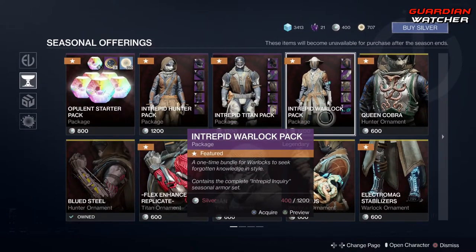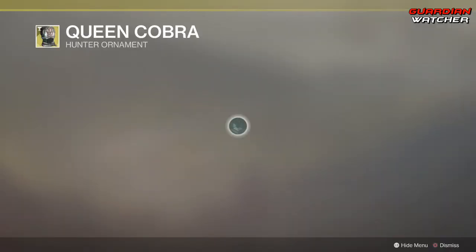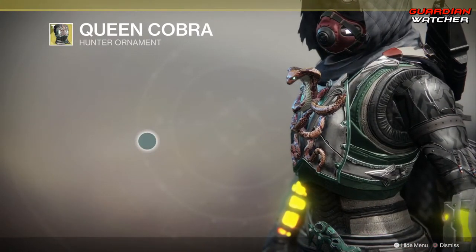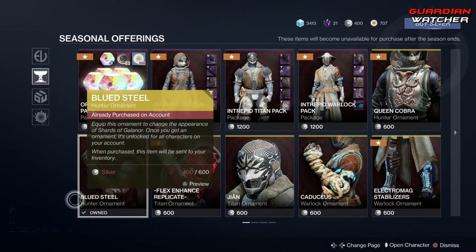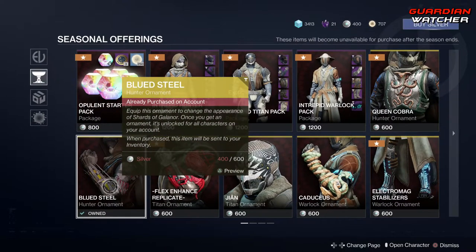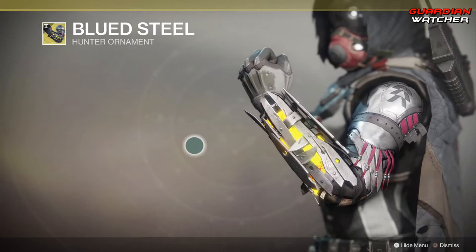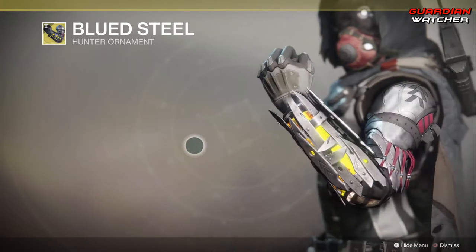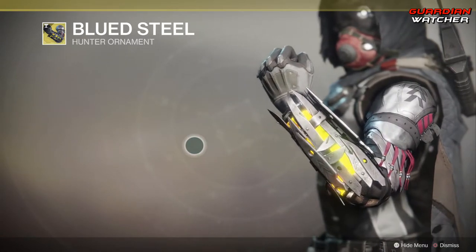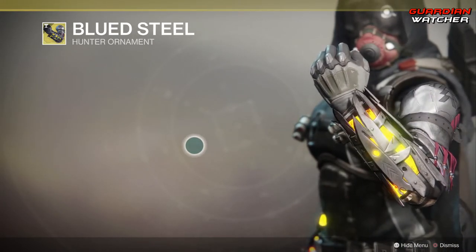Then we also have ornaments. We have the Queen Cobra, and this is for the Ophidian Aspect exotic. I actually like that — it's a very interesting ornament. Coming down here, we have the Blue Steel ornament for the Shards of Galenor. And instead of the Shards looking all destroyed, it actually looks like they're together. I've been using these Shards inside of one of the new activities in Season of Opulence, and Shards of Galenor isn't that bad.